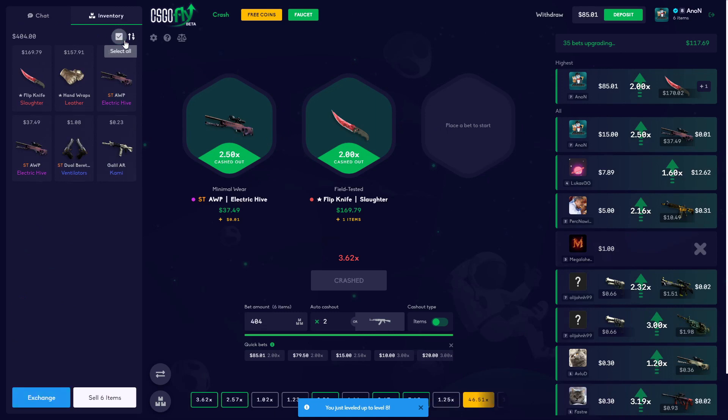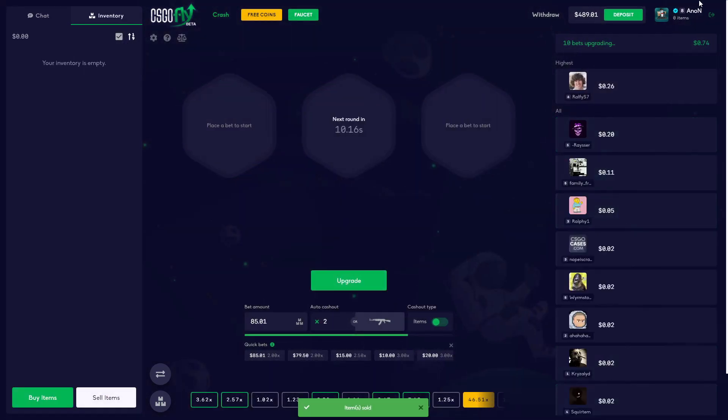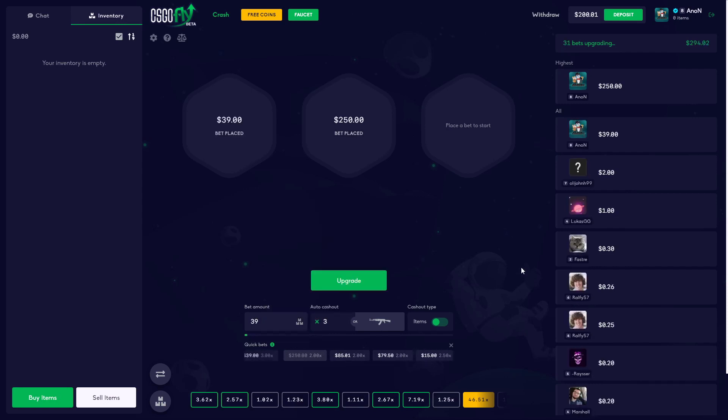Inventory is at 404 now, so we're gonna sell all this back again. Oh my god, we have almost 500 on the balance. Obviously we do a 250 on a two — oh my god, that's probably stupid — and we do a 39 on a three. If this is a three, dude...